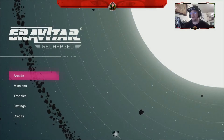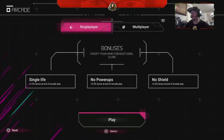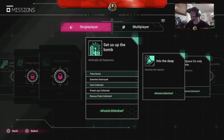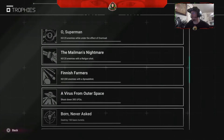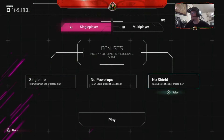This is the first look gameplay right here. So you can go to Arcade, you can go to Missions. You got a tracker for your trophies. Awesome. Let's try Arcade real quick.